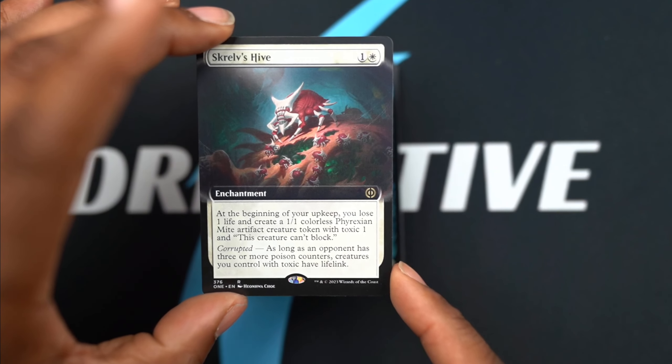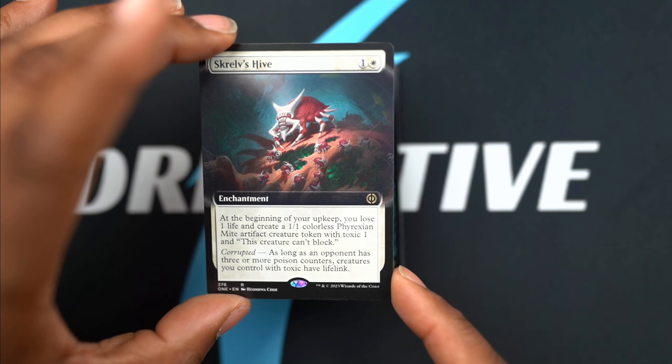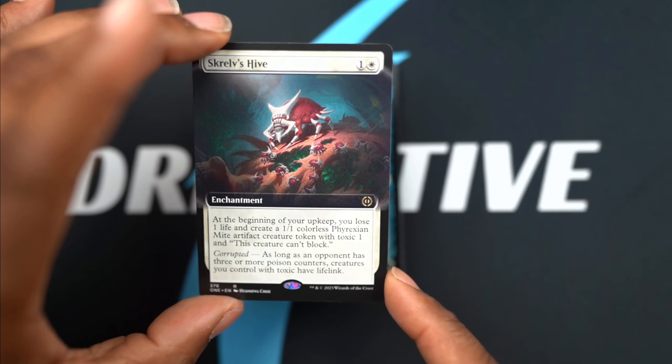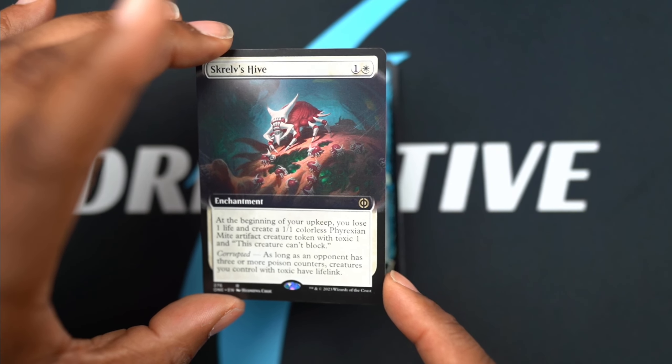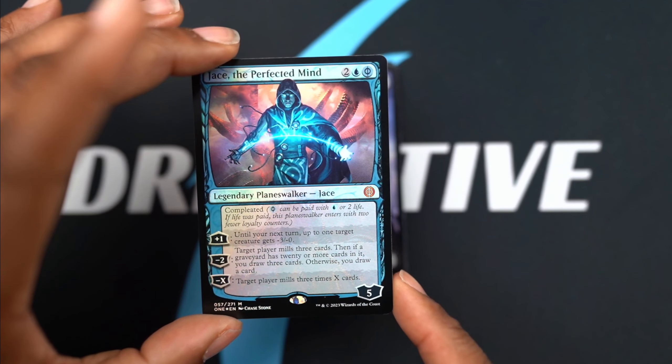Scrol's Hive - now this is definitely something everybody's going to want to grab because it just pumps out free creatures essentially. So yeah, this is definitely going to be one of those key things in some decks. Oh, we pulled Jace the Perfected Mind - all right, okay, cool!